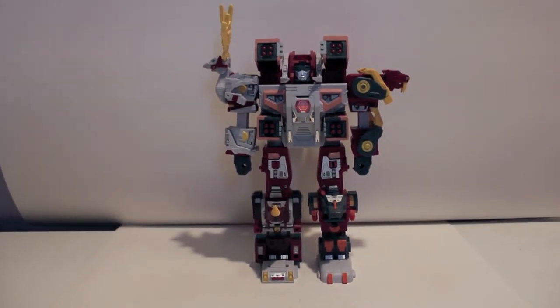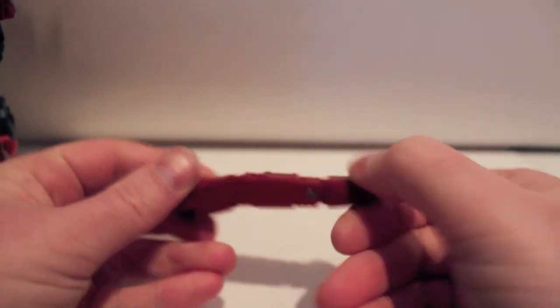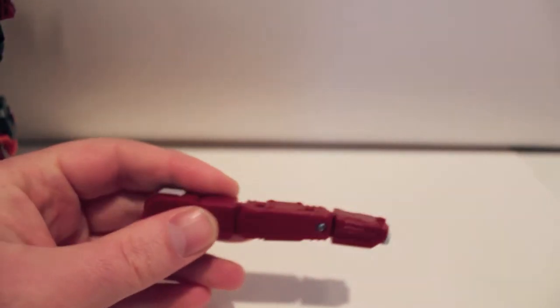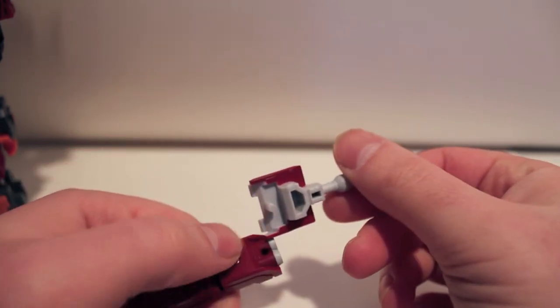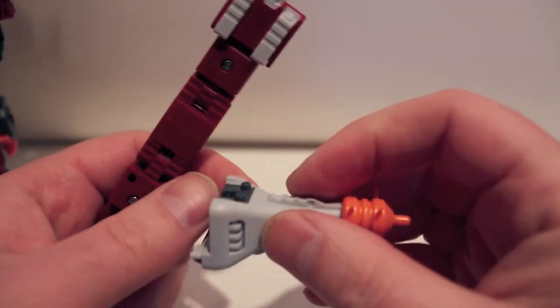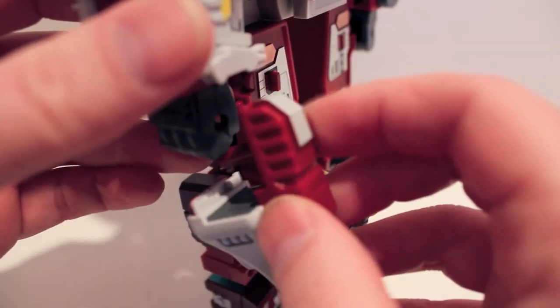For the gun, take Tusker's tusk and straighten it out. Take Fangro's tail — there's a plug hole right underneath the front — and plug that in. Last but not least, take Tail Club's tail club: there are two plugs right there and two holes right there, plug it in. That is the combined mode weapon.